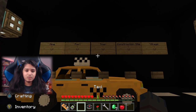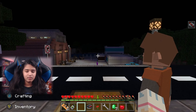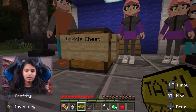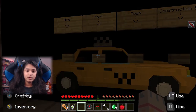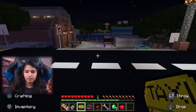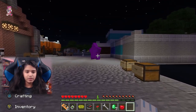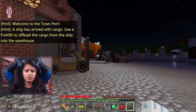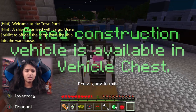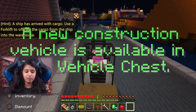Let's go to the port. I'm going to go to all the places. I've made it into the port — welcome to the town port! Here's my quest. A ship has arrived with cargo. Use the forklift to offload the cargo from the ship into the warehouse. This is gonna take me a while, but the forklift is fast, which is good.